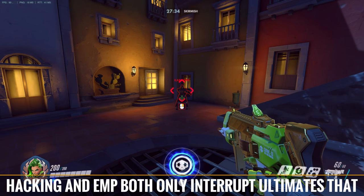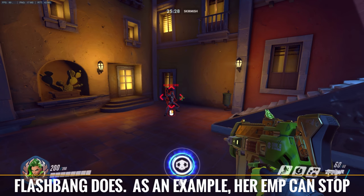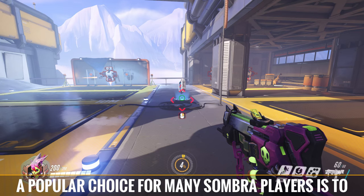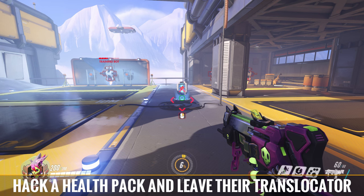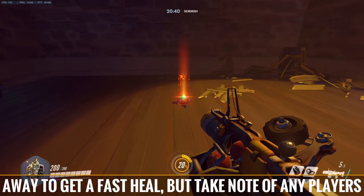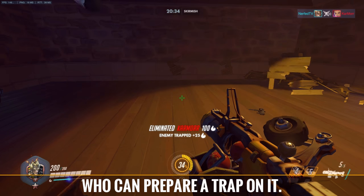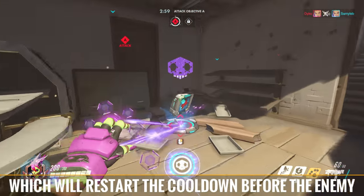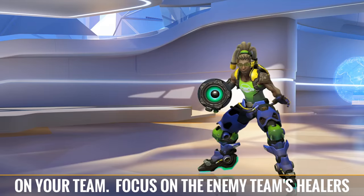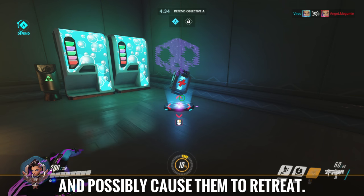Hacking and EMP both only interrupt ultimates that are affected in the same way that McCree's flashbang does. As an example, her EMP can stop Reaper's Deathblossom, but cannot stop Genji's Dragon Blade ultimate. A popular choice for many Sombra players is to hack a health pack and leave their translocator on top of it. With this, if you get in trouble, teleport away to get a fast heal. But take note of any players camping the beacon, particularly Junkrat who can prepare a trap on it. Once a health pack is hacked, it can be refreshed to restart the cooldown before the enemy can use it, even if it is by another Sombra player on your team. Focus on the enemy team's healers, then refresh health pack hacks to frustrate the opponent, delaying their push and possibly causing them to retreat.